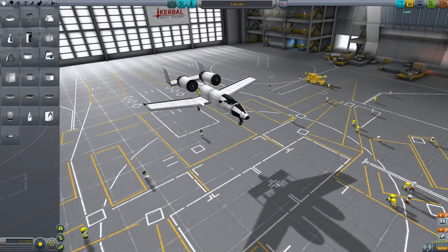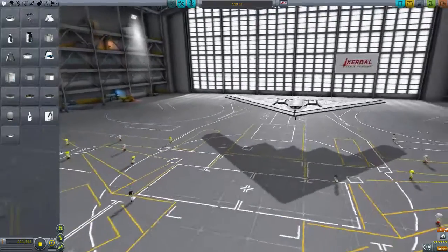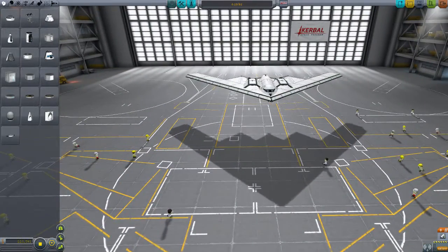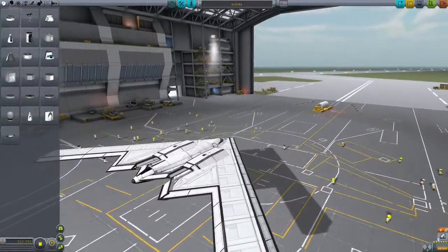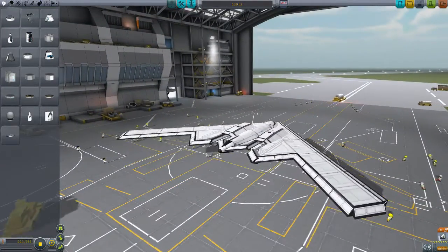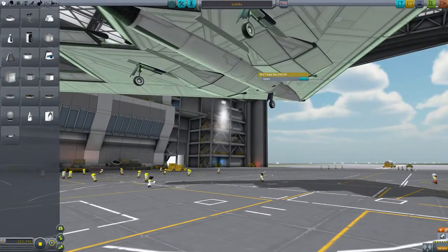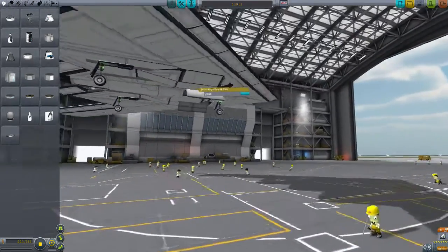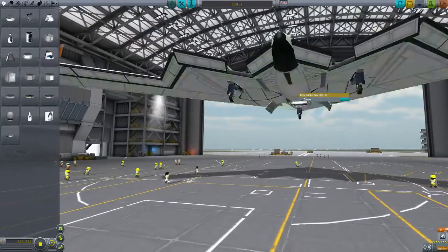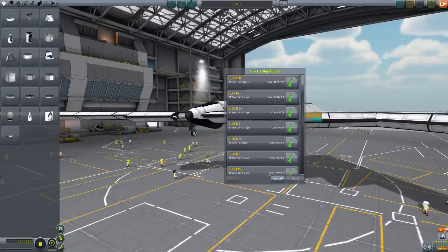The next plane is the B-2 — I'm going in alphabetical order. It has a double-layered wing, and the engines are embedded in the wings. Of course with the new part it has a cargo bay for bombs. I think I'm going to fly this one when I'm done showing the rest.